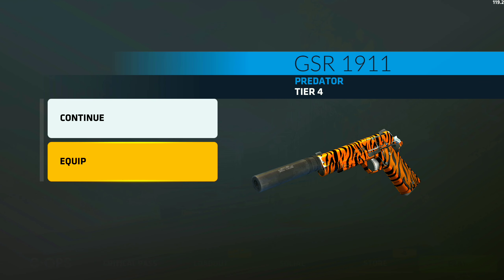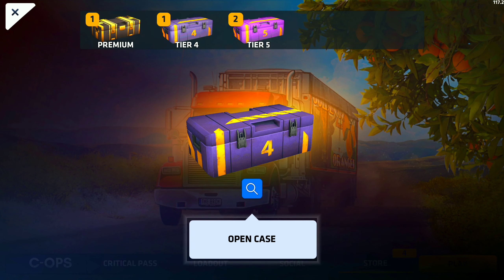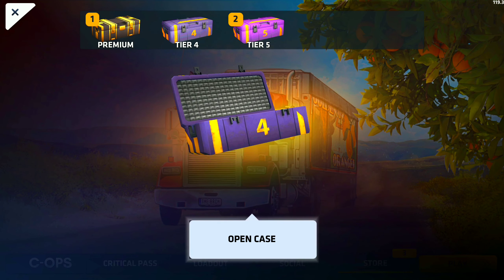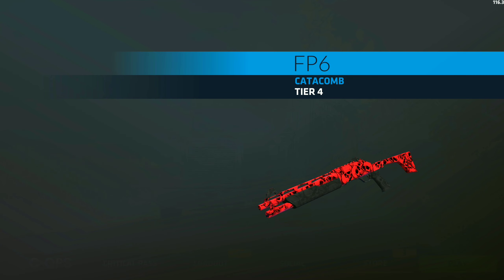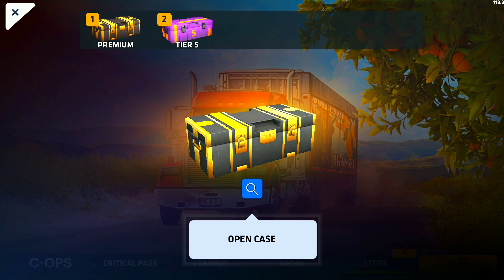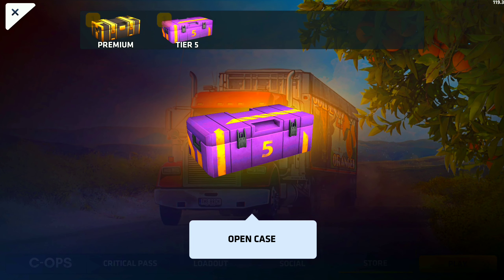I already have it, but like I said, if I get dupes that's all good. What I like about this Critical Pass is that yeah, sure, there aren't any knives, but they do give you 11 cases of each rarity. If you really think about it, it's actually not bad — you kind of get something out of it. It's a good amount of cases to have. Oh, that's actually nice — on to the tier fives!